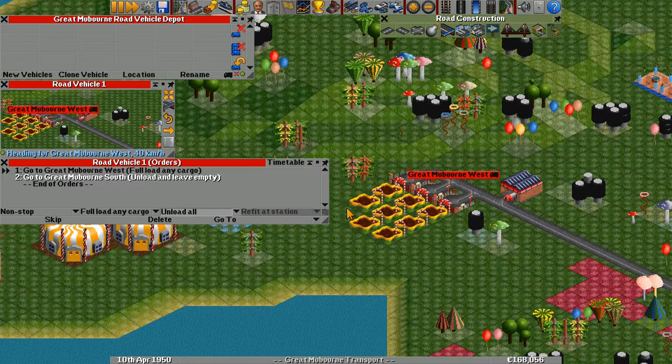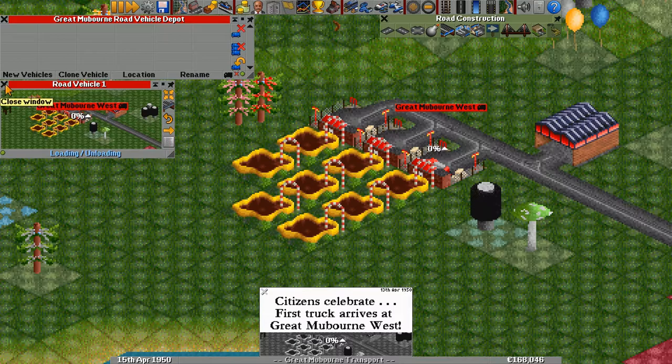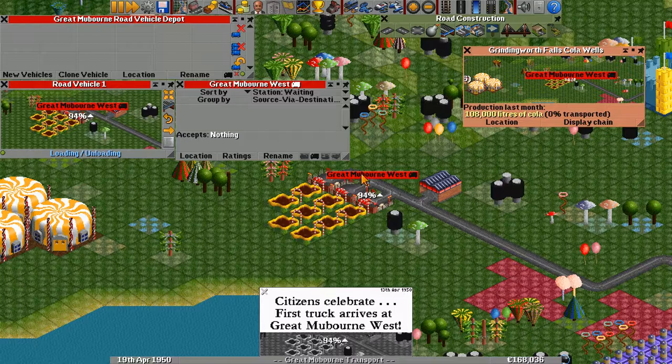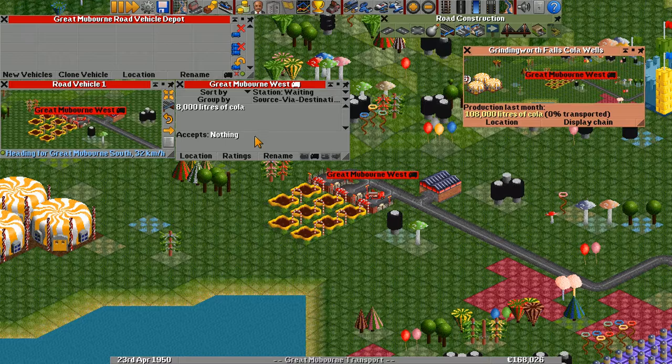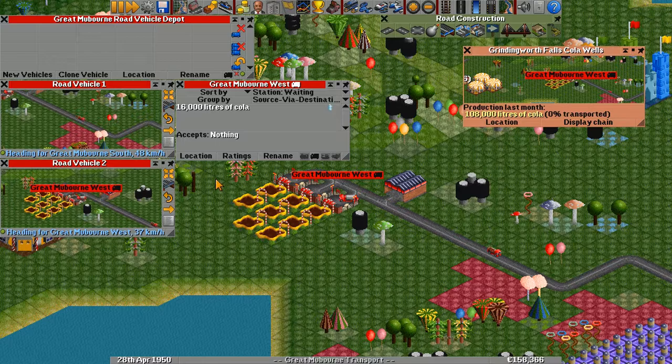We can now test this — if I click on the stopped indicator, this truck will begin. And here he goes, he's going in to pick up some cola. So this station here is supplying cola to the fizzy drinks factory — it's a cola well, supplying to this station. Once this truck takes off, the station will start filling up with cola. Now let me remember how to clone trucks. Clone vehicle — since it's filling up, we'll clone this truck and send off another one.